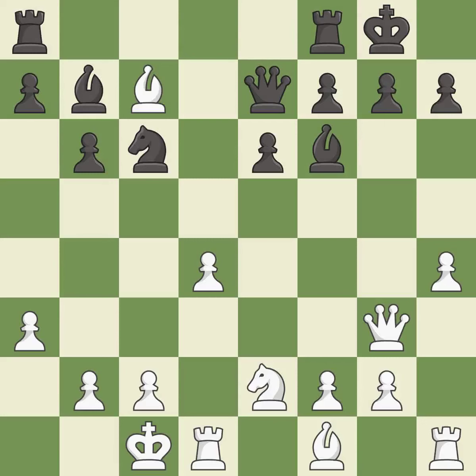Capturing that pawn wins material. This threatens to create an x-ray attack through two pieces — it is best. This wins time by threatening a bishop and forcing it to move away — it is best. This ignores an opportunity to win a tempo by threatening a queen — it is an inaccuracy. Very precise; it is best. This offers to exchange pieces of equal value — it is best.